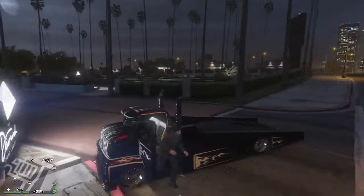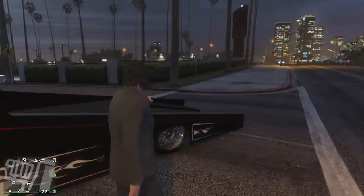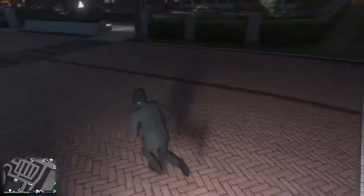It is this right here. This is the Vapid Ramp Truck, or Slam Truck as they call it. It's fully kitted out — we put on everything. That's how it looks.